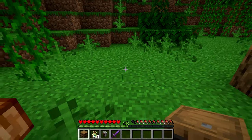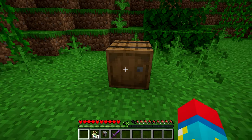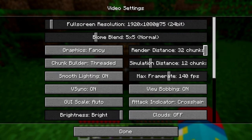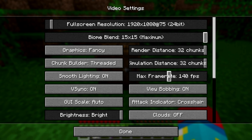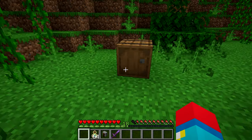Once you have everything, place down your barrel. Then lag out your game: press Escape, go to Options, then Video Settings, and crank up Render Distance, Simulation Distance, and Biome Blend all the way up, and set Max Frame Rate all the way down. Your game should now be very laggy.